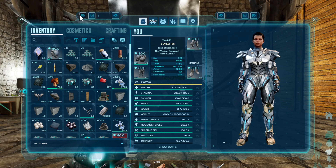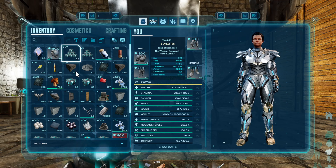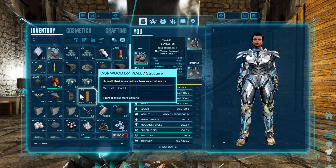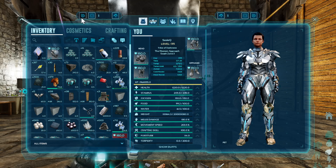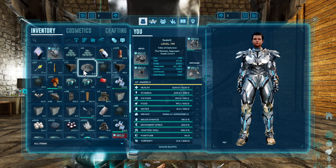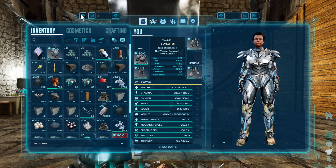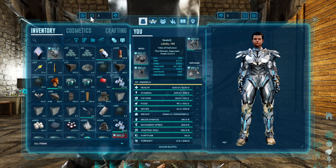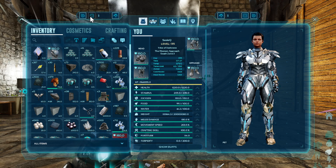The next thing I want to go over is this button here — this is our repair button. If you have an item in your inventory that needs to be repaired, all you would do is select the item, click on this button, and it pulls the resources over into your inventory so that you can repair the item. I'll give you a live example of how it works when we get to the crafting station.